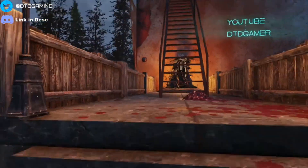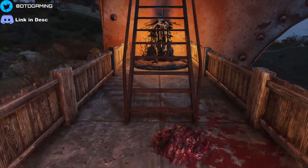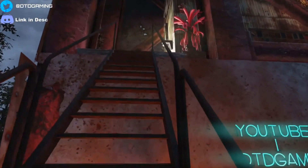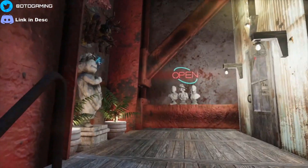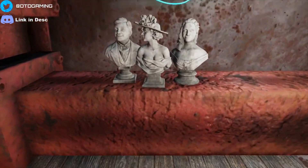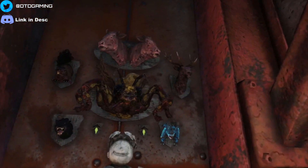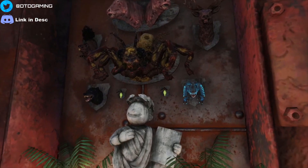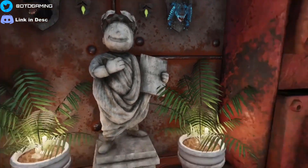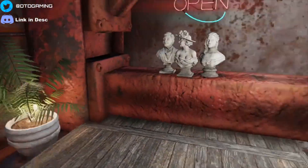I kept it nice and simple out the front with oil lamps and three foundation blocks. I put up my YouTube name 'D2D Gamer' because you gotta show yourself out in the wasteland. Up here I put these statues which I thought was a nice touch next to the open sign — you have to use a rug to get them on there otherwise they disappear. On the left we have mounted creatures with some flowers and a nice Voltax statue, with candles in the flower pot to give it a nice lighted-up look.